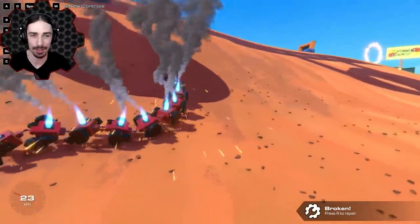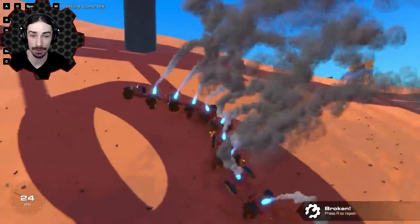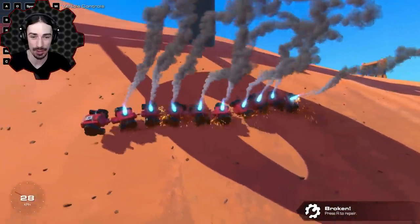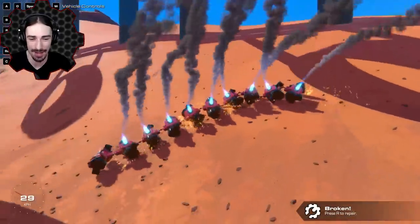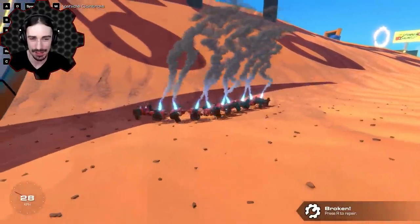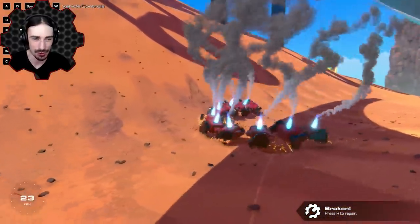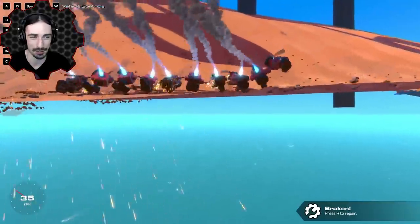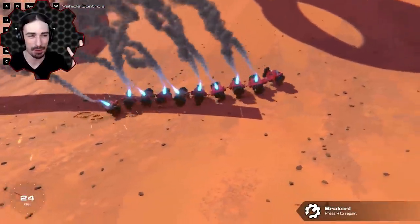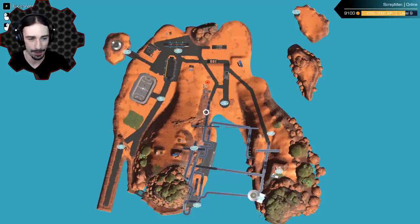Now we're turning. Go up the hill please. Oh no, it's going back down the hill — it's not going up the hill! I think the downward thrust is just thrusting us down the hill. Our thrusters aren't actually helping us get over obstacles. The smoke coming out of the back just looks so much more amazing though.